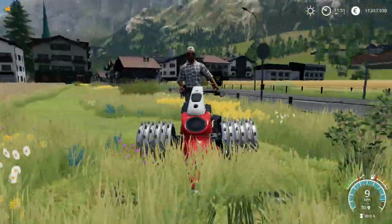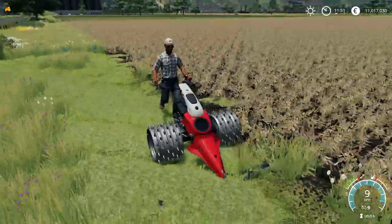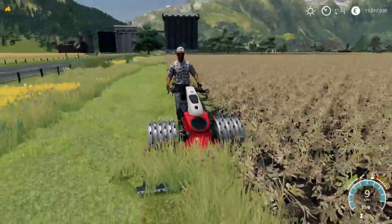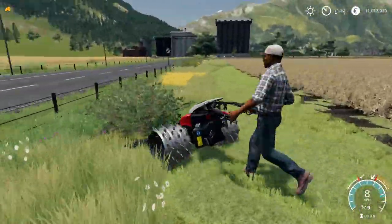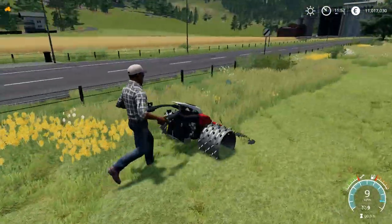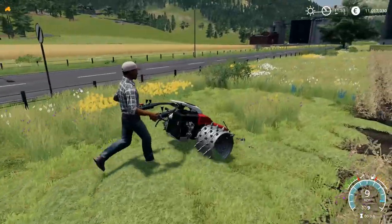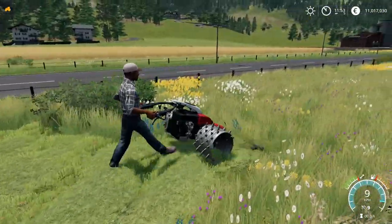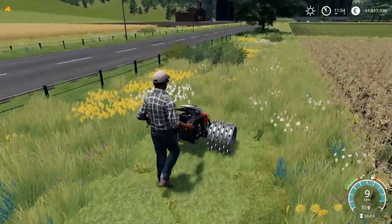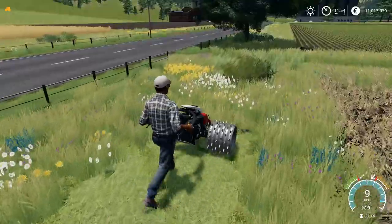I've never seen anything like this in farming simulator before. Down in Europe - southern Europe, Switzerland, Austria, France - in the Alps especially, they actually use cutters like these to cut grass because they can go out on the sides of mountains. You can go out there, cut the grass, and then pick it up for your animals. That is really special.